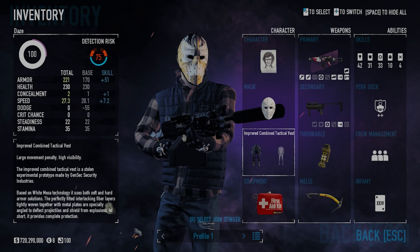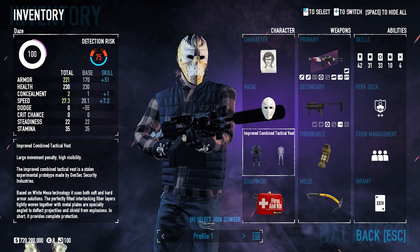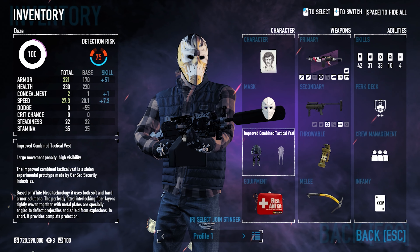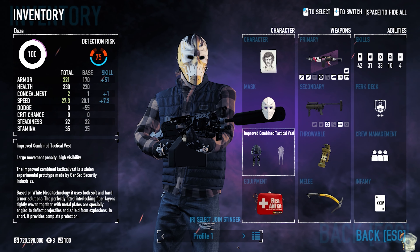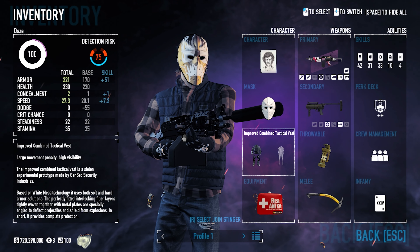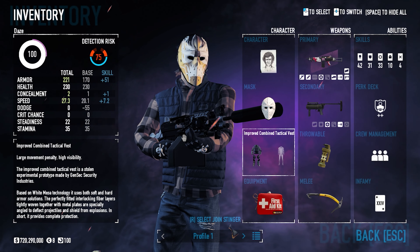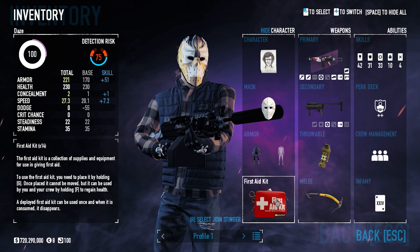How's it going everybody, my name is Nick, welcome back to episode 14 of the perk deck series. Today we're going to be taking a look at the Maniac perk deck — one that I don't think is often used but has good potential in the right hands. First let's take a look at an overview of the build, then the skills, the perk deck, and the weapons. For our armor we're going to be using the ICTV, using the first aid kit for equipment.